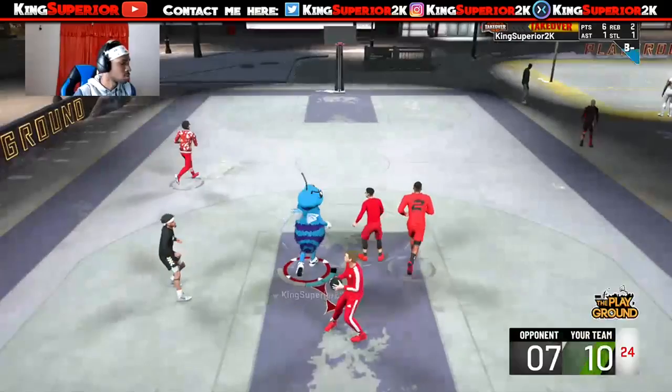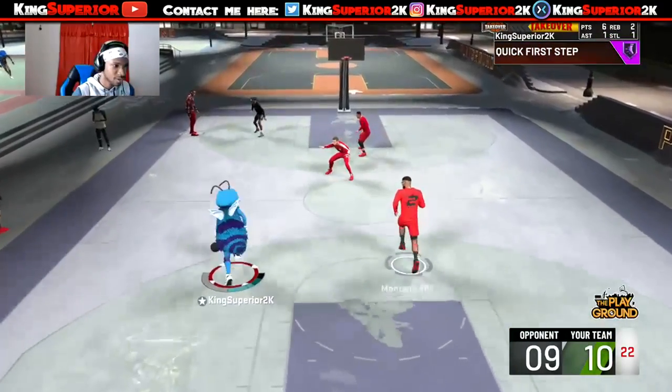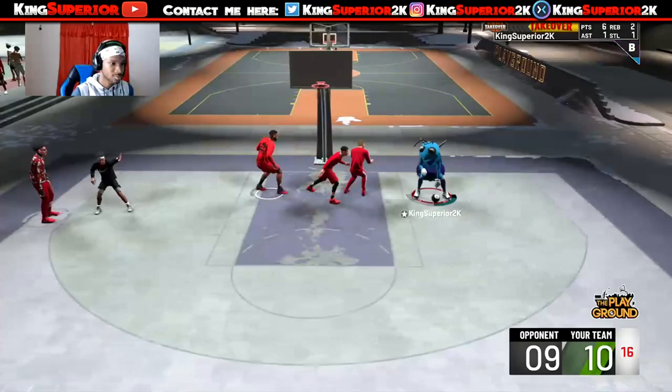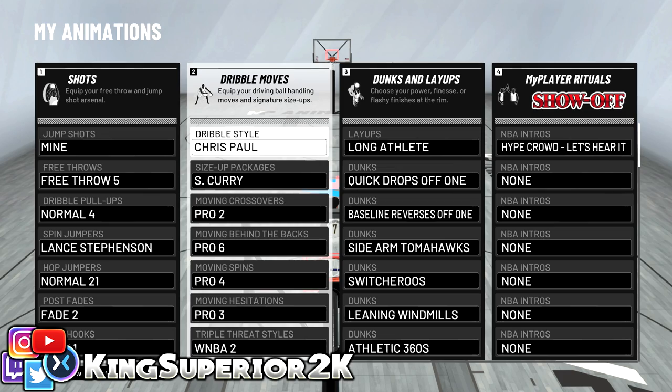Before we get into the actual dribble tutorial, let me show you guys my signature styles that I use right now, because a lot of you keep asking. The dribble style is Chris Paul size-up package, Pro 2 moving crossover, Pro 2 moving behind the back, Pro 6 moving spin, Pro 4 moving hesitation, Pro 3 triple threat style WNBA 2. For my hot jumper I use Normal 21 because it's a combo hot jumper — one of the best in the game.